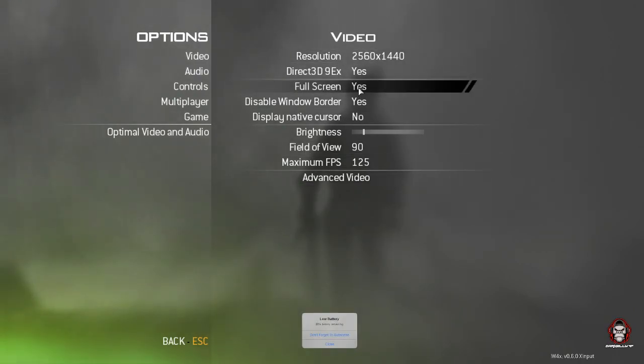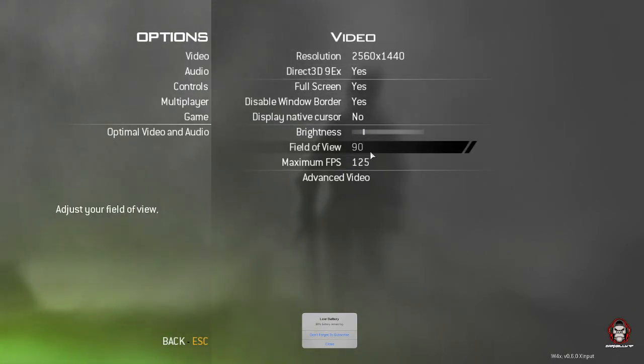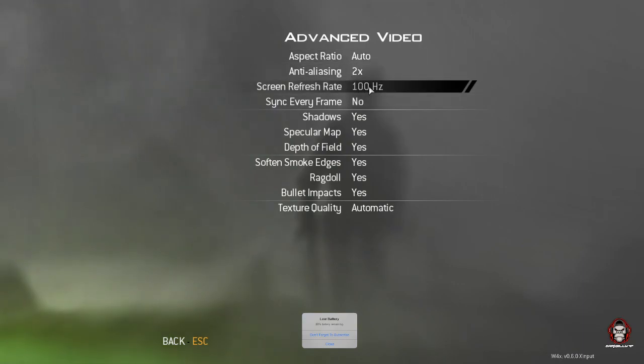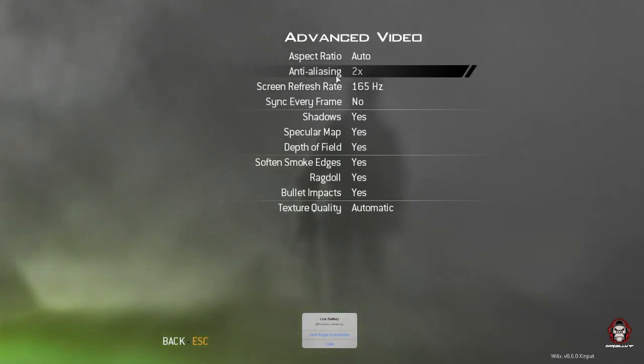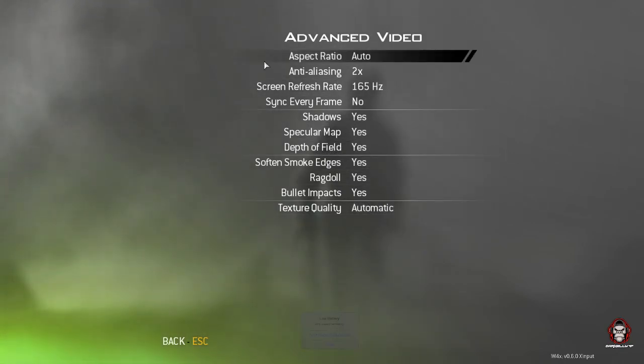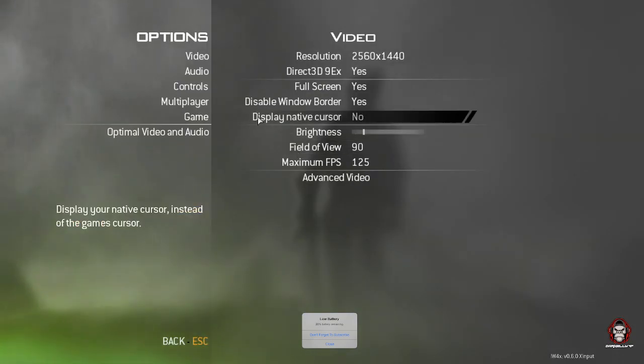You can make it fullscreen, adjust brightness, field of view — I personally like FOV on 90. Under Advanced Video you can set your refresh rate: 144Hz or 165Hz, mine is 165 max. You also have depth of field and plenty of other options.